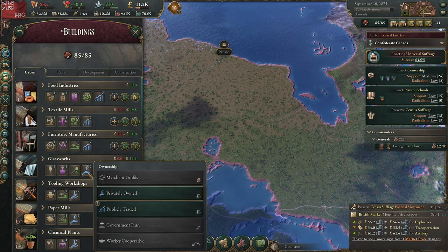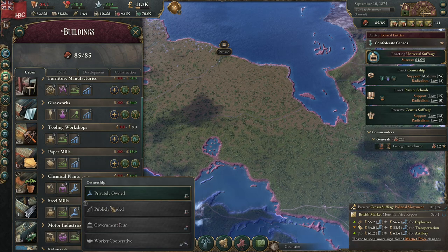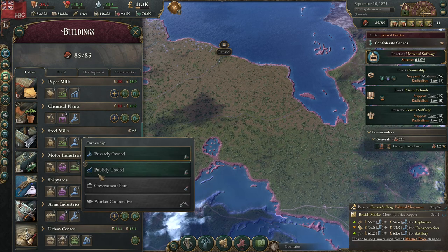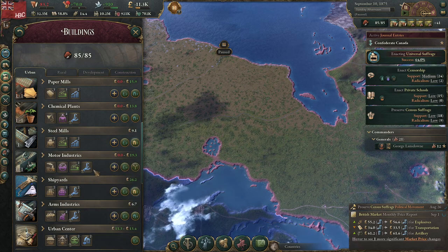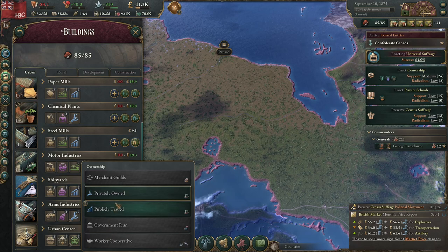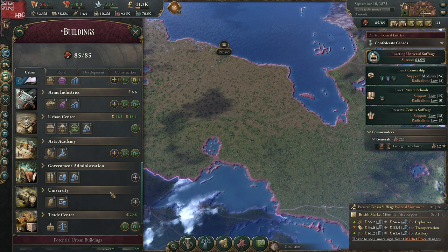Unlike Victoria 2, you can't just make it publicly traded and take your hands off the economy — we still have to run it. For some reason, chemical and motor — you unlock being able to make them publicly traded long before you can actually make them publicly traded. Independent artists with realist art.